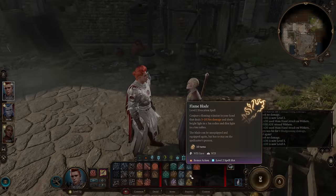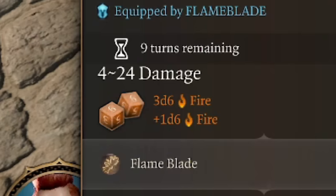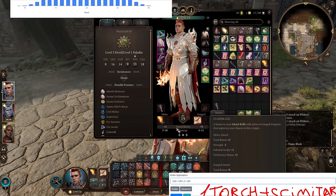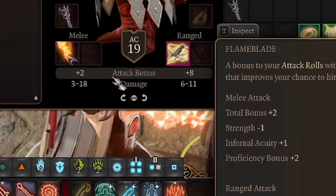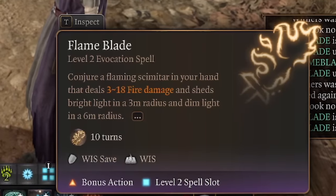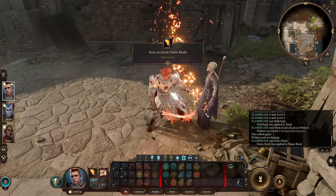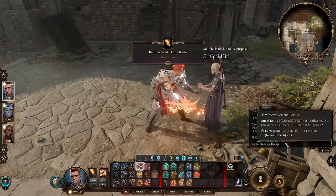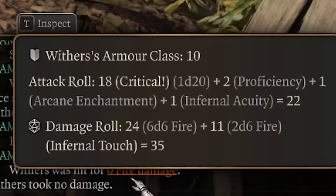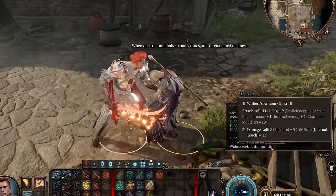Everywhere it's written that Flame Blade is a scimitar - with a bonus action you get the scimitar in hand, it does 3d6 fire damage, and it slightly increases damage output. But here's the fun part: on the character sheet it's considered a normal scimitar with no bonus to attack roll, so this blade looks useless. In reality it's not a normal scimitar - it's a spell. As you know, spells use spellcasting ability modifier for attack rolls. This means when we attack with the scimitar we will use our wisdom - and yeah, I have no wisdom, so my chance to hit is almost zero.